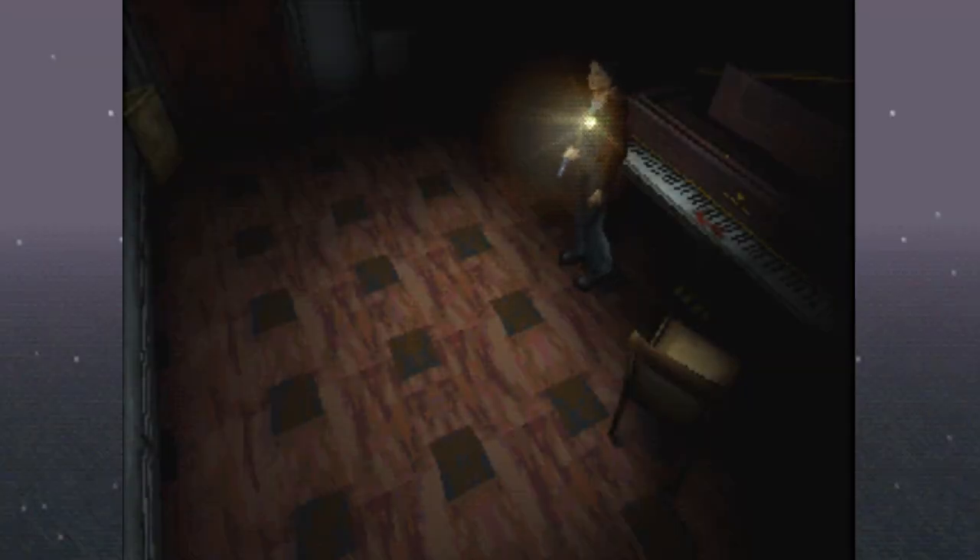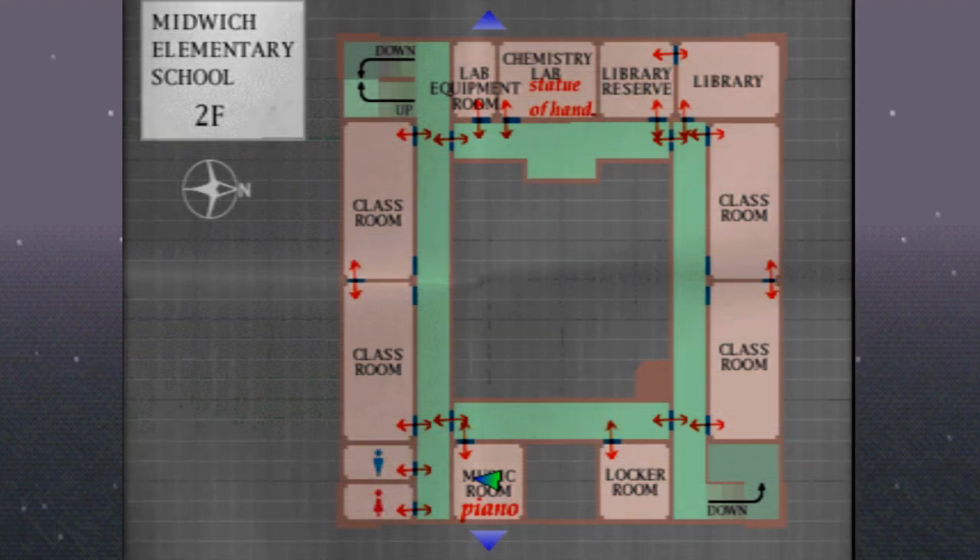What is up, heroes? This is Midnight Zero, and welcome back to the Let's Play Silent Hill Blind. In the last episode, we explored quite a bit of the school. We actually got the gold medallion, we put it in the clock tower, and now we're moving on to the silver something. I think we got the golden sun, right? Yeah, so we're looking for the silver moon.